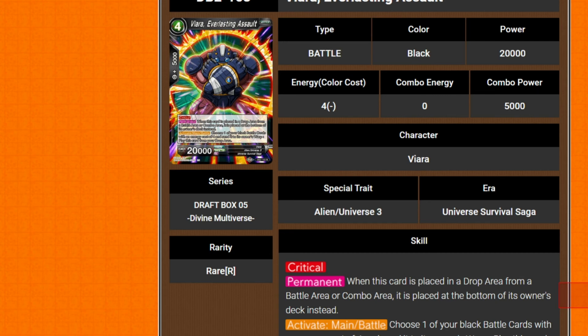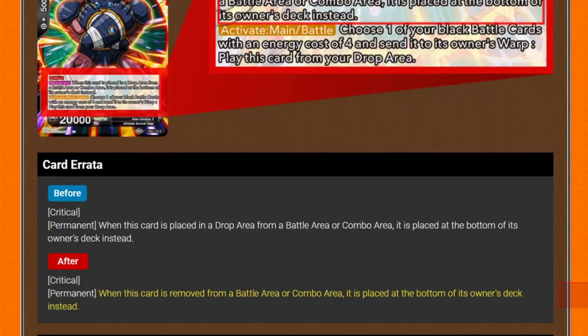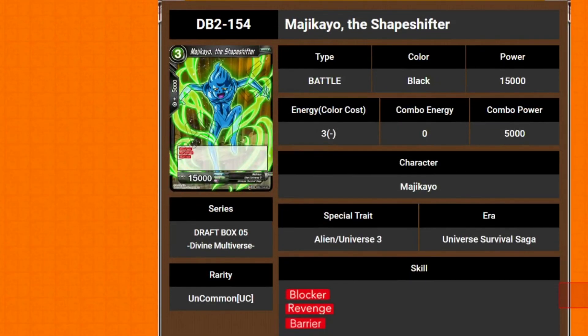We've got Viara, Everlasting Assault — 4 drop 20k. He has critical and the same permanent armor: when it's removed from battle or combo area, it goes to the bottom of deck. Its activate main slash battle: choose one of your black battle cards with a cost of 4, send it to the warp, and play it from your drop.